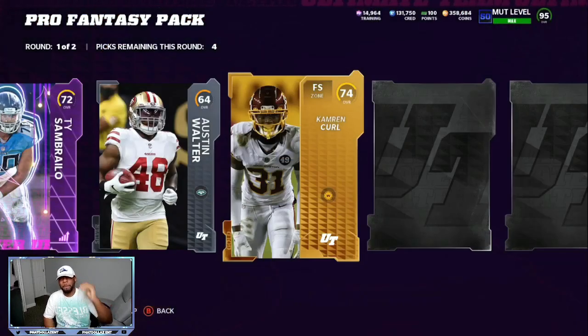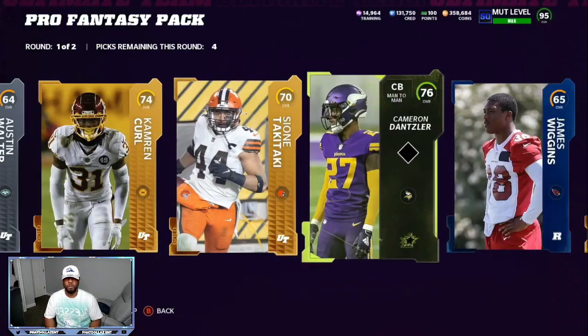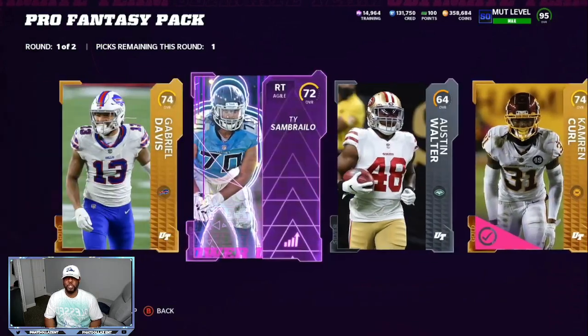Profit means any amount more than what you spent. 1,000 coins is profit. 7,000 coins is profit. 15,000 coins is profit. Profit is profit — it all adds up super fast. 7,000, 7,000, 7,000, 7,000 — before you know it, you have 50,000 coins. 20,000, 20,000, 20,000, 20,000 — before you know it, you have 100,000 coins. That's what the game is all about, and that's what makes the game super fun.